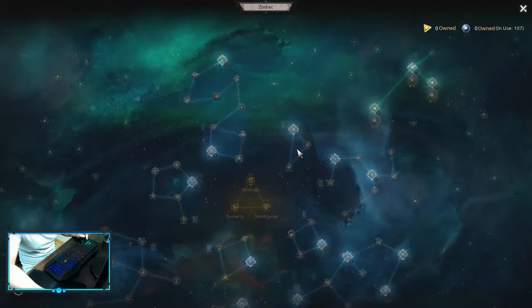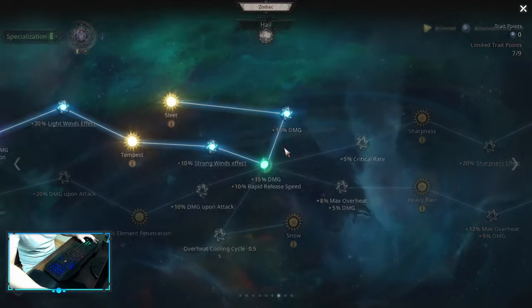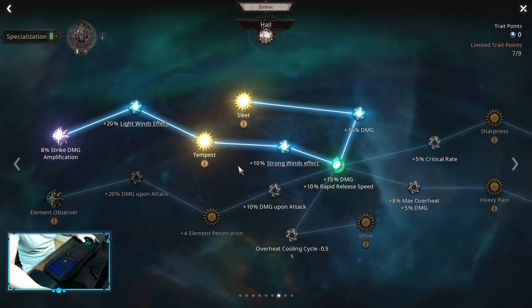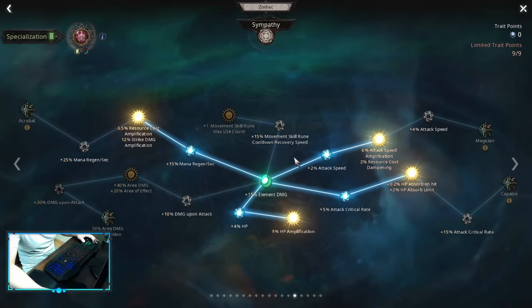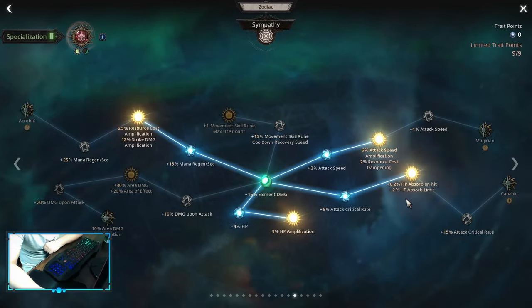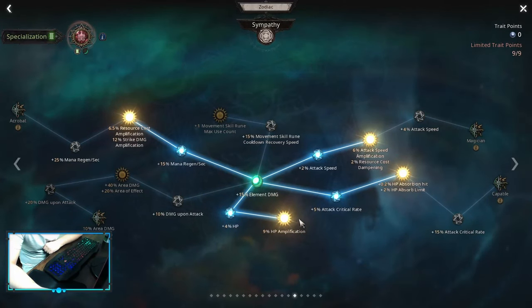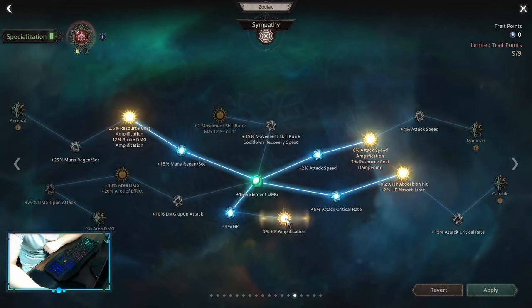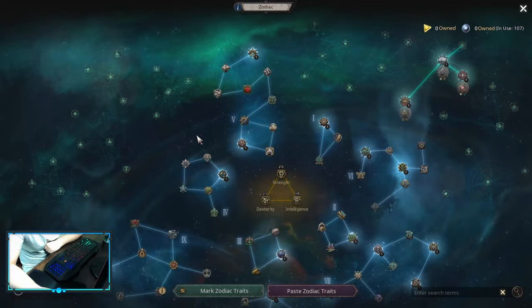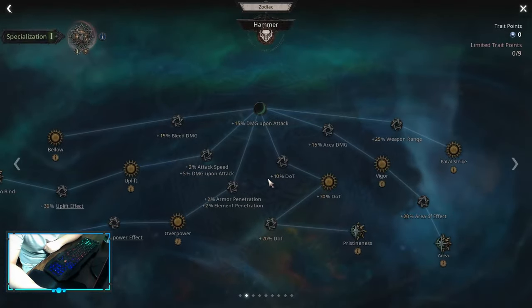For the specs themselves, we're going into Dawn just because we want Convert Mana. Then Hail. And Sympathy — Sympathy is basically where you want to get HP Absorbent Hit if you're using Convert Mana, otherwise you're going to start dying. You don't have to pick up HP Amp, but I think it's a nice defensive node with quite a bit of HP. You can actually save those two points and spend them somewhere else. And as I said, if you don't need Convert Mana — meaning you know what you're doing — you can just spec into Hama.